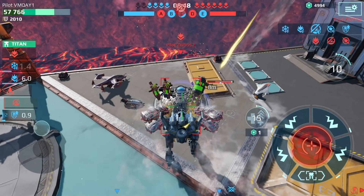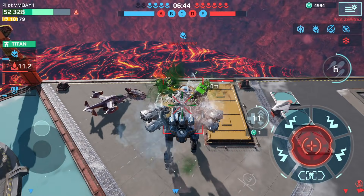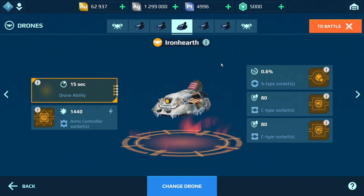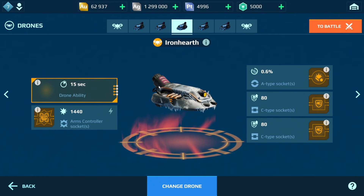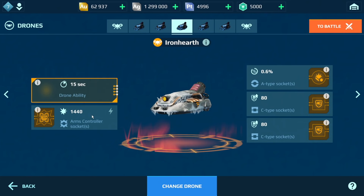It's test server time and we're going to be testing out this new Iron Hearth drone. It looks pretty cool and it has one circle slot, two square slots, as well as a weapon slot — very similar to the Nebula.